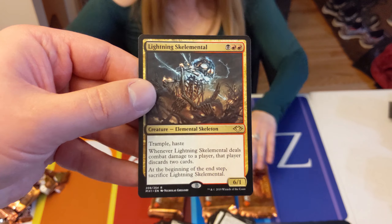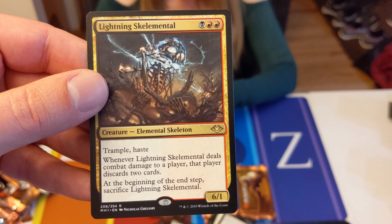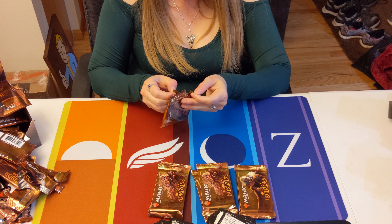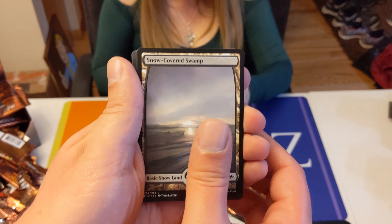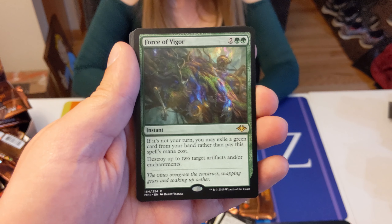Lightning Skelemental — hey, that's clever. The Skelemental. I could actually see that being played in Modern in certain decks. Pack I opened: we got whatever card that is, and the Snow-covered Swamp, and then we got Force of Vigor.